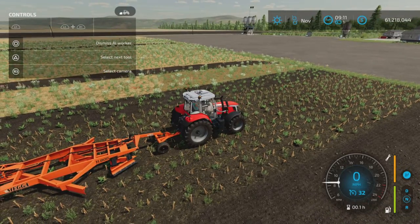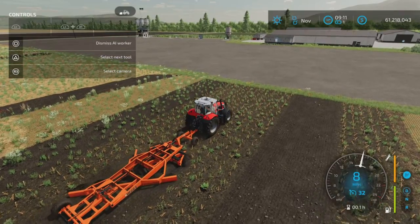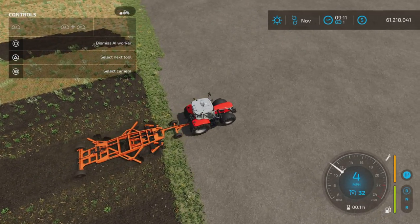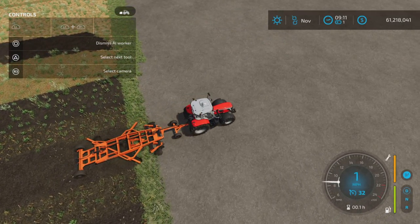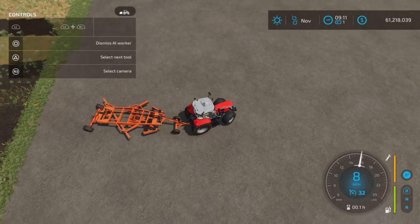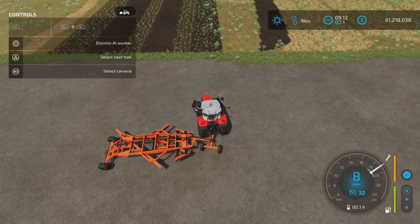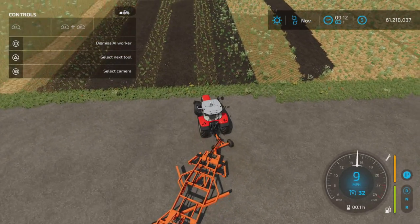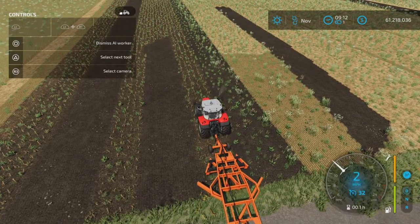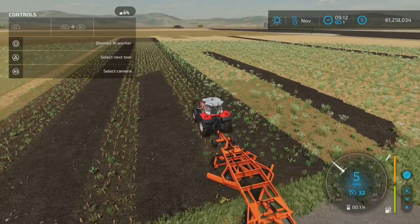Let's give it a shot at the end so you can see how it turns around. Getting an overhead shot — the workers do actually operate it quite well, and it is quite a long piece of equipment. But with that swivel front end, even the worker has no problem turning it around, coming right back and lining it up really nicely without missing any bits.